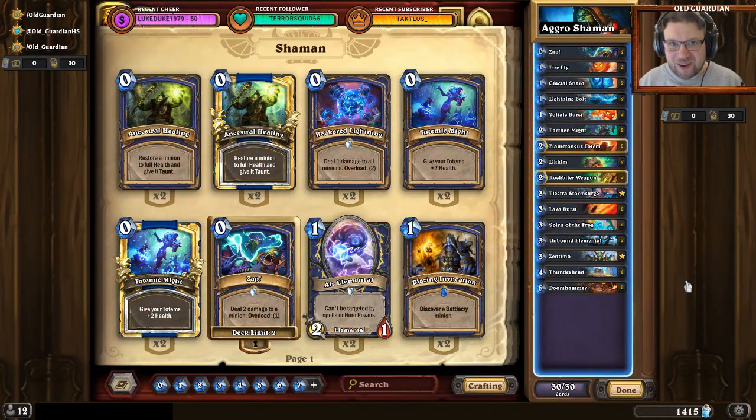Hello everyone, it's OdeGuardian here. In this how-to-play video, I'm going to take a look at Aggro Overload Shaman. You may remember that I looked into this deck very early in Rastakhan's Rumble, but now the nerfs have been done, so it's a post-nerf meta, and there have been some interesting developments with this deck. I think it's much better right now than it was even early on.